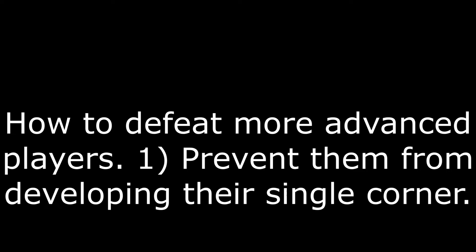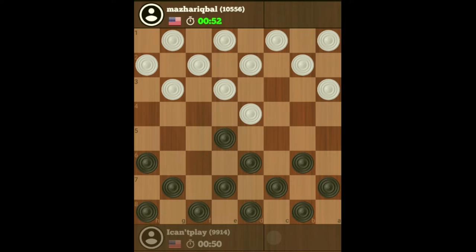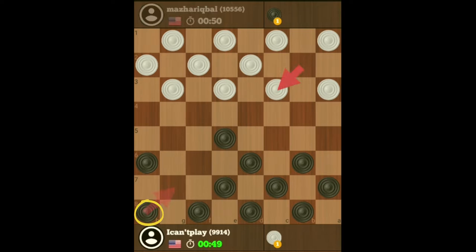All Faithful is the most popular opening for white because they're trying to develop their single corner. Your immediate response would be to exchange so that you can develop your single corner as well. As long as it's safe to do so, you continue developing your single corner.